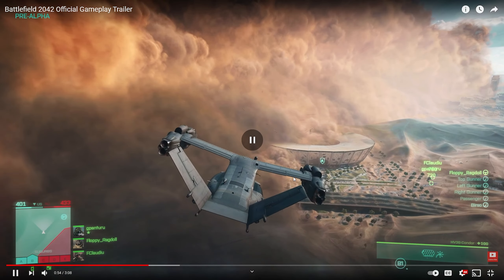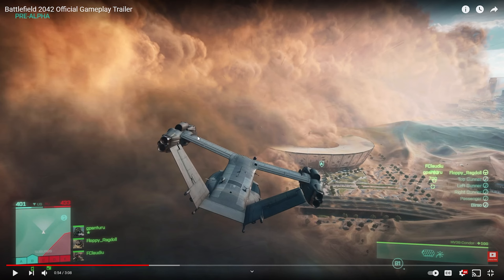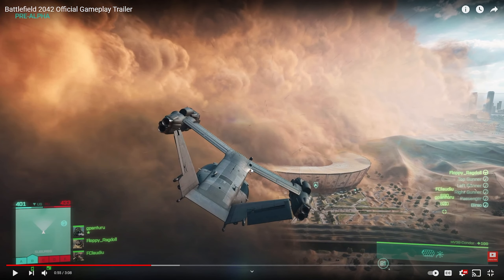A high flight ceiling could change that circle-fight problem. The aircraft I was calling an Osprey is actually interesting — it clearly doesn't have propellers, it has two jet engines. I don't think a jet-engine Osprey-type vehicle actually exists in real life, and I'm pretty sure this would be the first jet-engine transport aircraft in a Battlefield game. And I just noticed it has gunner seats — top gunner, left gunner, right gunner.